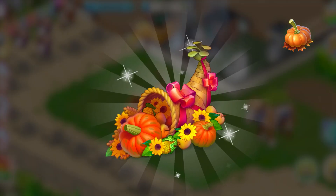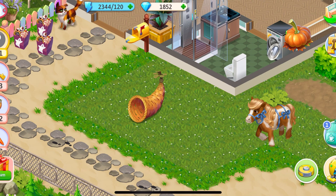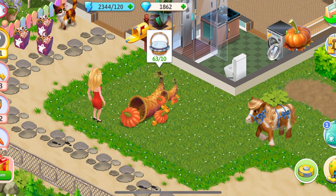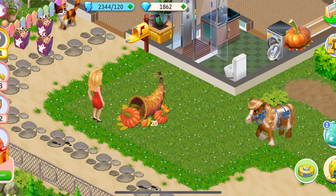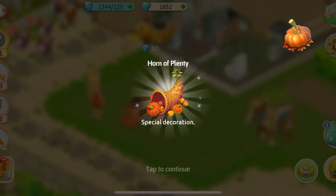Look at this epic horn of plenty. This is the central item for this quest. We can find it and upgrade it at the first location with the harvest boxes that we need to collect throughout the quest. The horn has 5 upgrade stages, and each time we finish a stage we get extra resources: energy, gems, a simple and a pink gift.